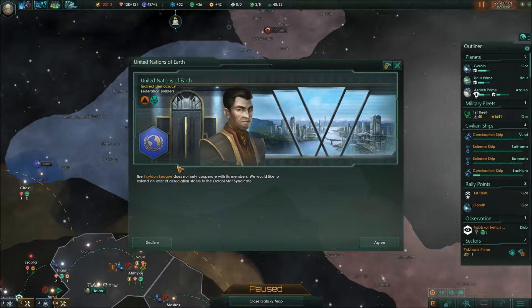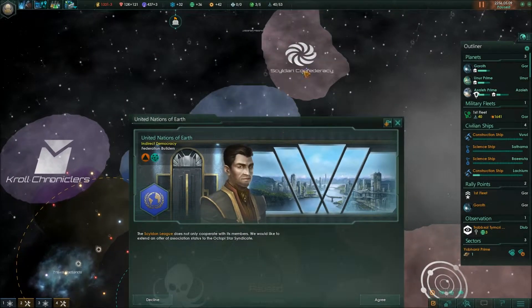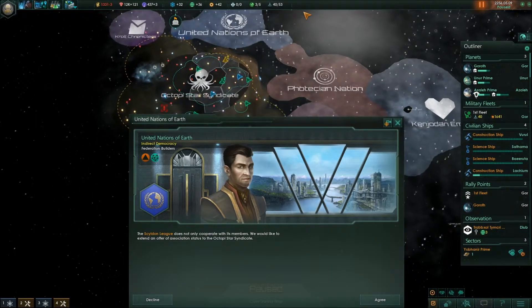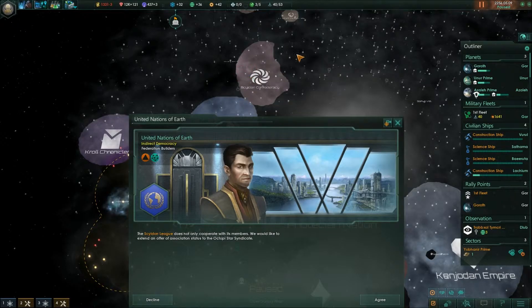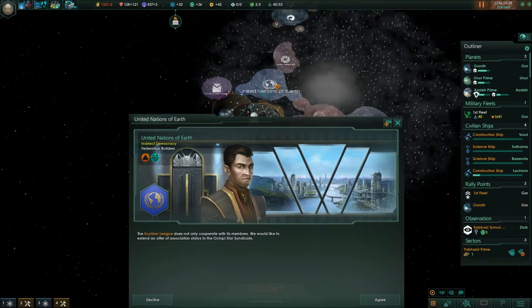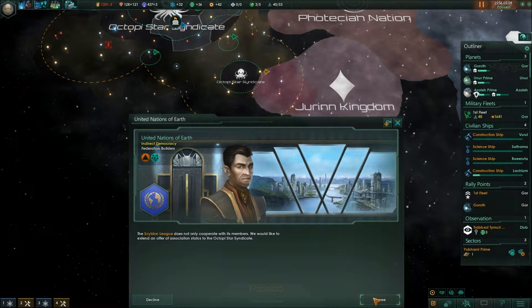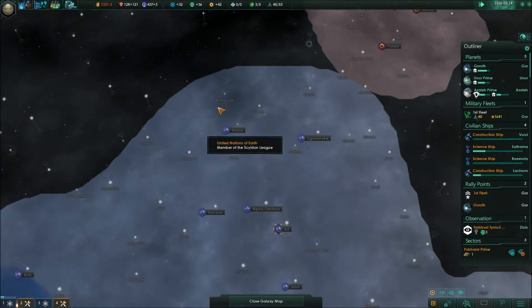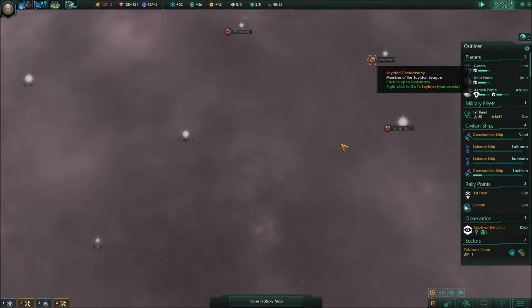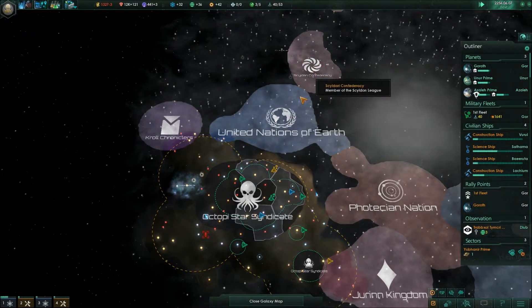Federation! Who by? This is Earth — this is the United Nations of Earth. The Skyldun League does not only cooperate with its members — they'd like to extend an offer of association status to us. So the Federation is the Skyldun League — that must be these guys who have made a federation, invited Earth, and Earth has accepted. We can accept and have a federation with these two. Looking at the trouble we're having with the Juin Kingdom, we'll probably agree to that. So we're now in a federation with these guys. These guys also — yep, we're in a federation.